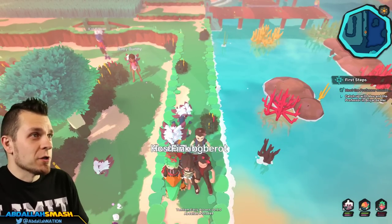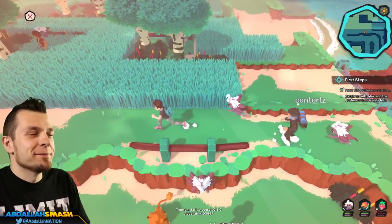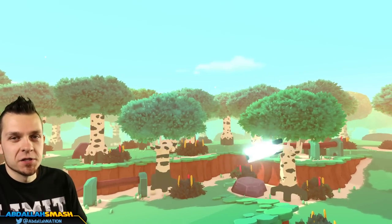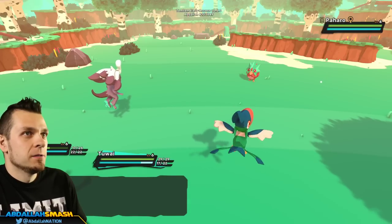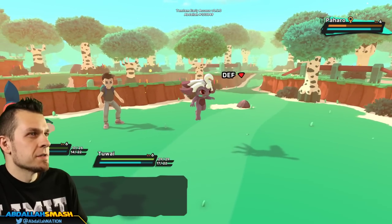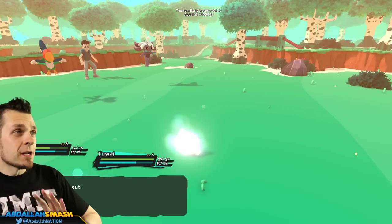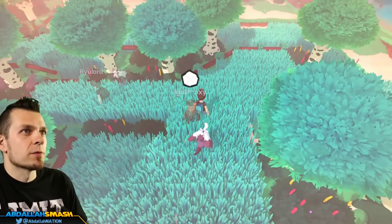We knocked out the other one so we now have a Pajaro on our team. There is no exp share that I've seen yet — there may be something like that in the future, but right now it's really just about raising up your Temtem as best you can. We're back — not really sure what was in there, probably some sort of item. Let's move on. An unarmed Pajaro — we can easily beat this guy up. Pajaro level four, defense down — that's fine, it's easy for us.